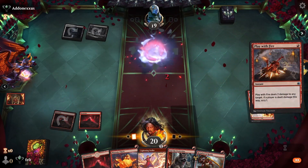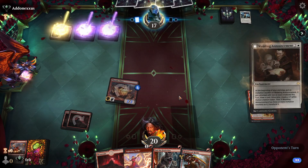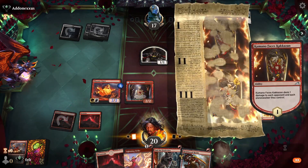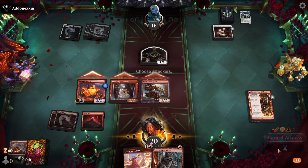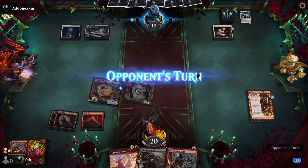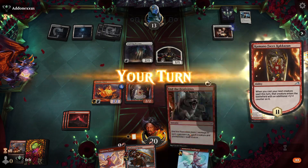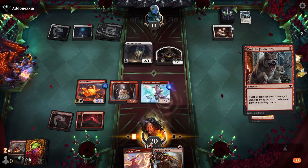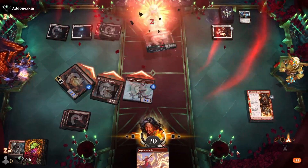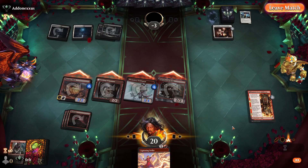Let's burn down Gyatta — they might be playing Mardu Angels, which means we really need to watch out for Gyatta. Wedding Announcement isn't a big deal. I think we'll just go on the beatdown plan here and just swing with Ronin and Etchings. I think we just keep swinging and swinging until something better happens. Firing Overseer — that means we play End the Festivities on our turn here, probably. We play Swift Spear because he gets buffed from End the Festivities. We're playing really fast, but that's just because Mono Red is pretty fast.